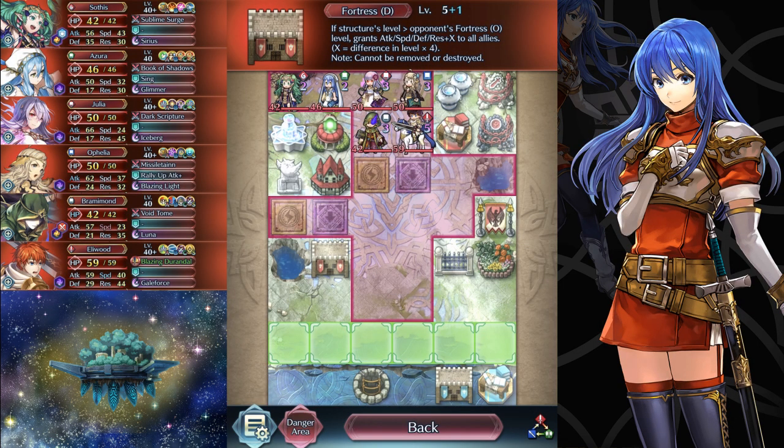Map number two is a box setup using Bramimod and Eliwood as reasonably high-range space coverage vanguard units to lower approach options, with Ophelia and Julia serving as their primary backup. Notably, Julia is likely to receive Azura's refresh, and her range will overlap with Eliwood's afterward. If she moves straight down, it will cover Eliwood's range and also hit one space beyond Bramimod's, so do be careful of that. The biggest weakness I see is this space right here — if you can break the Aether Fountain and put a two-range tank at this location, you can get rid of both Bramimod and Azura without needing to worry about anyone else on that turn.